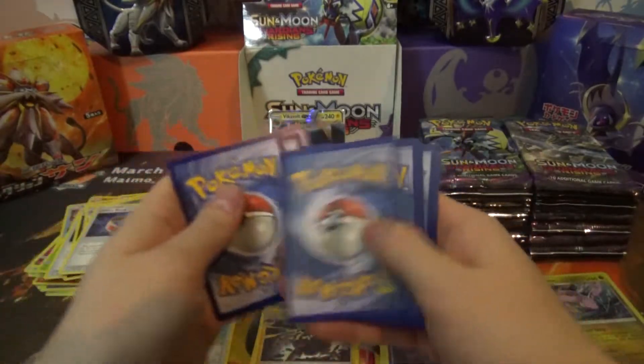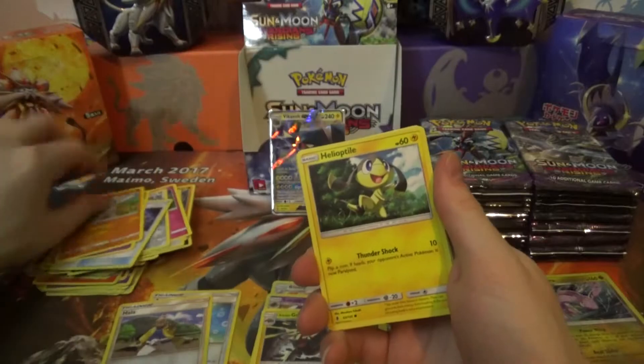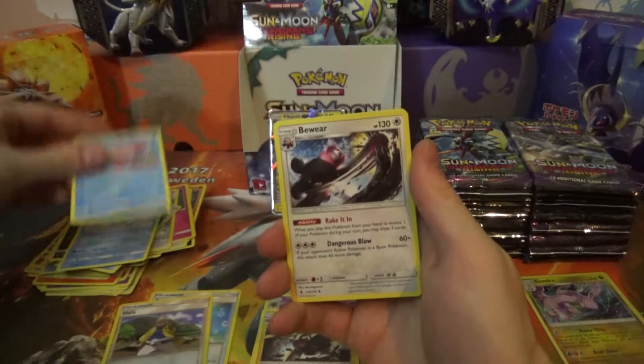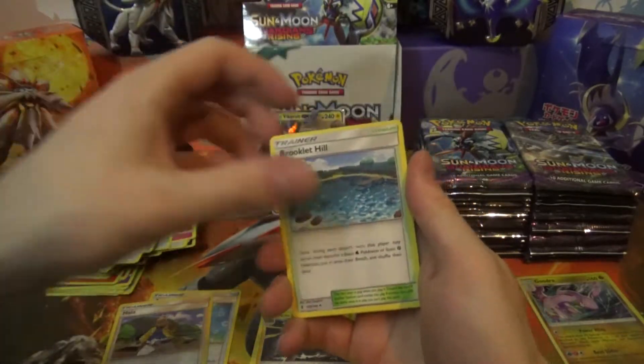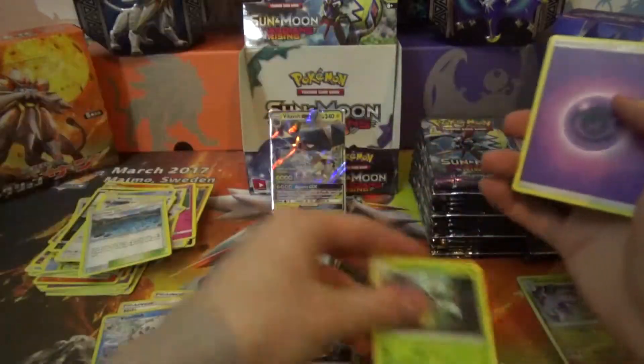Pack six: Slowpoke, Machop, Helioptile, Murkrow, Loonel, Sandor, Alomomola, Beware, Brooklet Hill, Vanillish Reverse, and a Victory Bell Regular Rare.